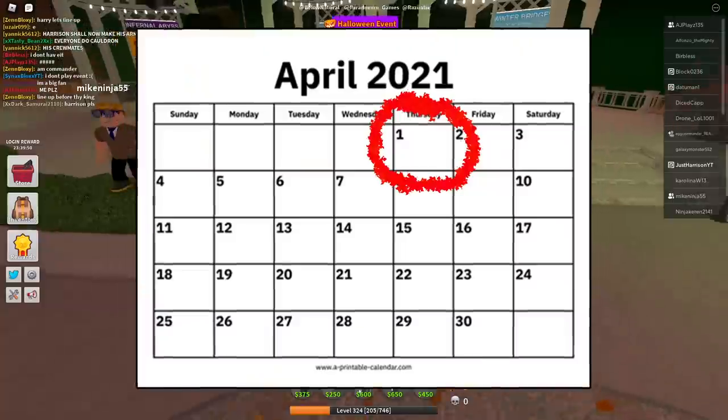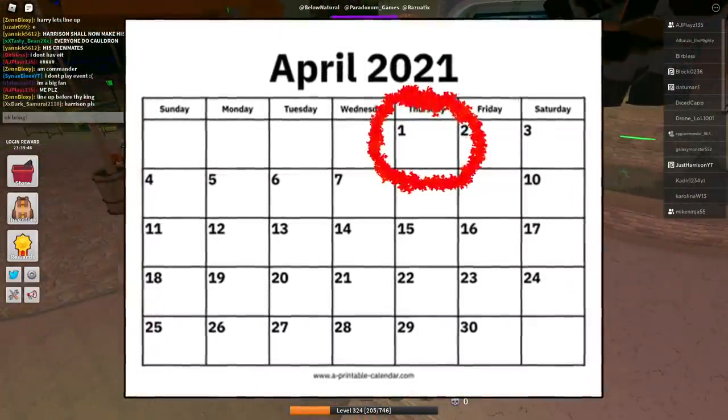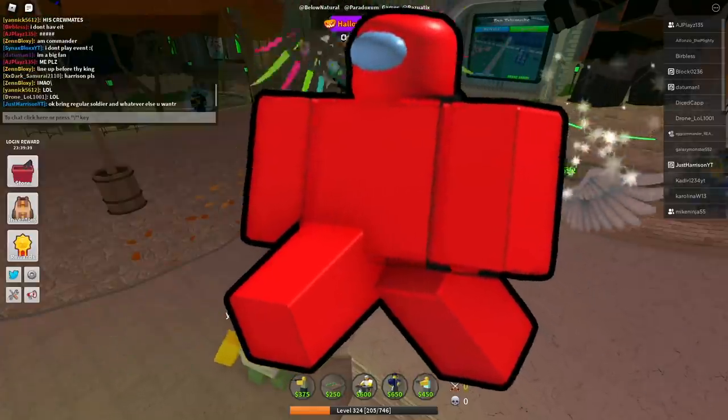That's right, guys. For today only, April 1st, 2021, also known as April Fool's Day, Tower Defense Simulator is major sus. The winter event has been ejected into space, and instead we got the imposter event.